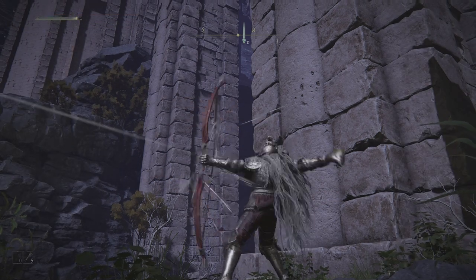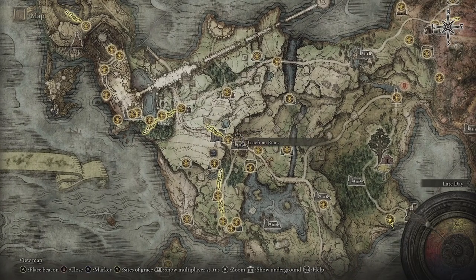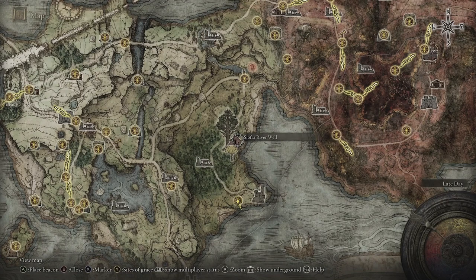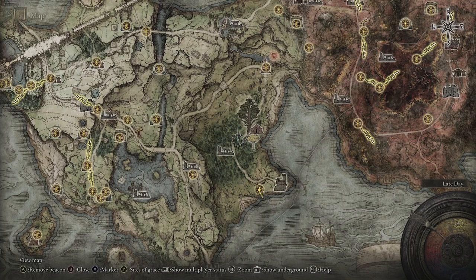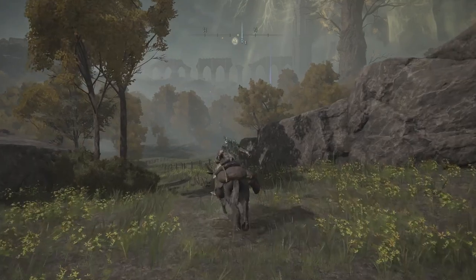So here's Gate Front Ruins - we can come down here. Here's Waypoint Ruins, you can come down here. There's a site of grace called Fort Haight West, and then going up from here we want to go to this area, the Siofra River Well. It's near Mistwood Ruins, so we shall go there.